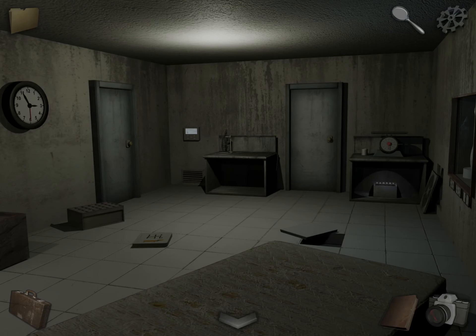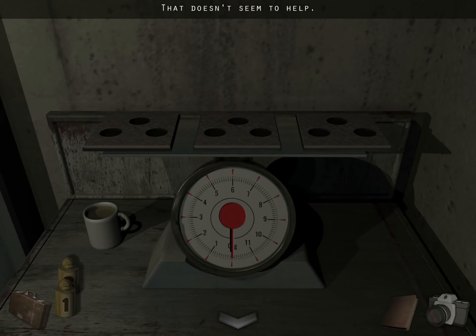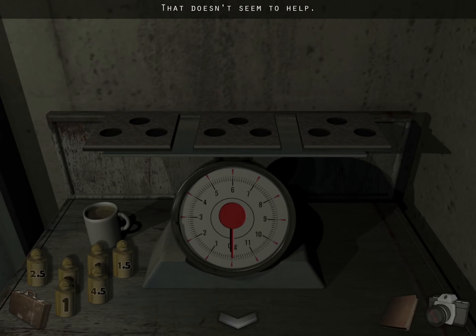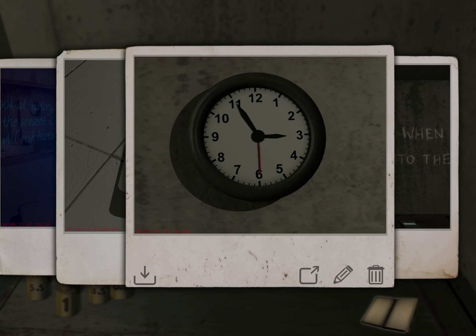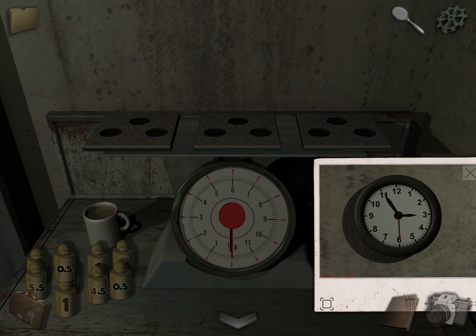We should have them all now, so let's head to the scale and place all the weights down. There are a lot of them — nine to be exact. So now the goal is, let's get that clock out. Notice the scale is upside down compared to the clock, but you need the small hand to point at 3, the big hand to point at 11, and the second or red hand to point at 6.